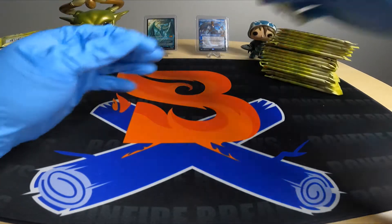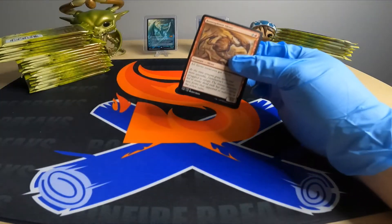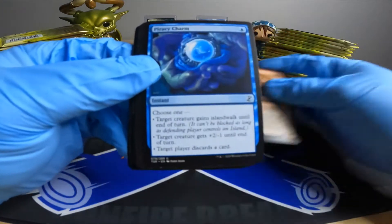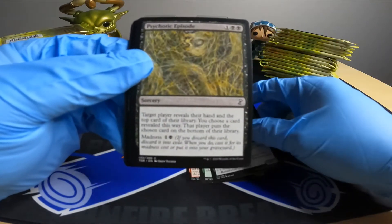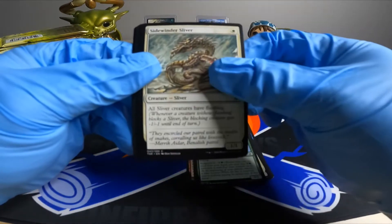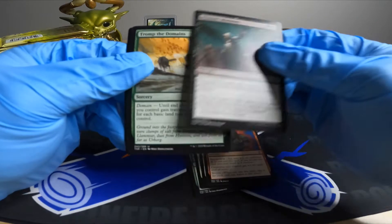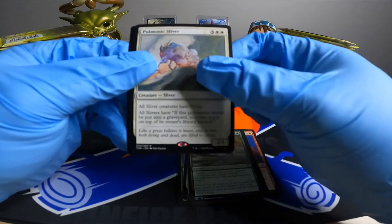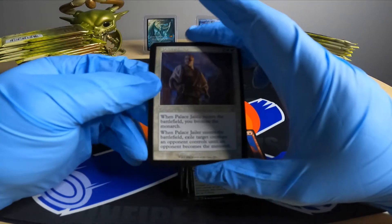Look at those stacks — bricks! Starting off with some Bone Splitter, silver — some sliver art action already — Parsi Charm, another sliver, Rigid, Psychotic Episode, Pallid Giant, Dust Wasp, another sliver, Sun Lance, Haze of Rage. Got some uncommons now. First rare: Pulmonic Sliver.